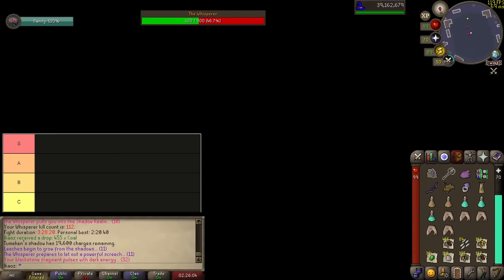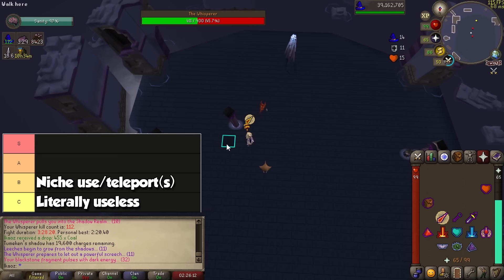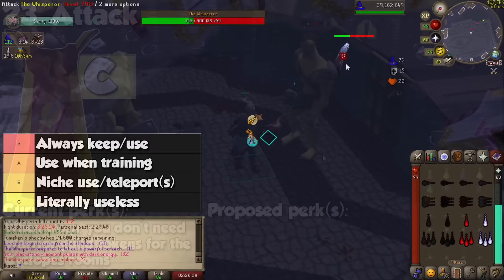The four categories I mentioned are as follows. From bottom to top tier, we have skill capes that are mostly useless because their effect is heavily outclassed. Next we have capes you may keep for useful teleports and effects, or a little bit of use post-99. We then have skill capes worth keeping in the bank and almost always use when training the skill. Finally, in the top tier, we have capes you must always keep in the bank for their overall use, or that have a very powerful passive effect.